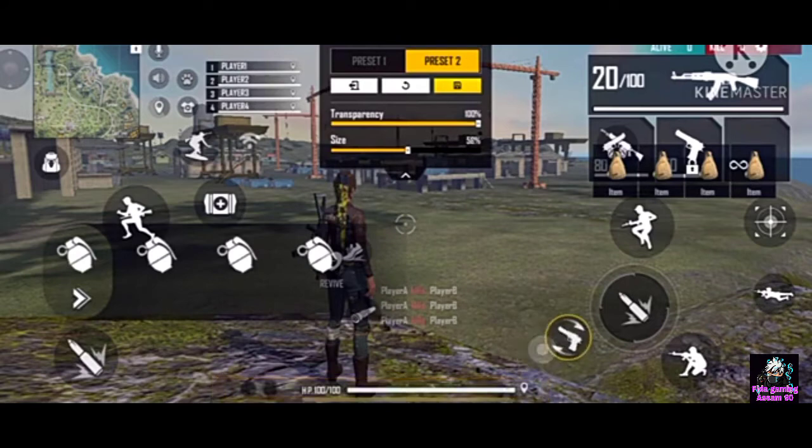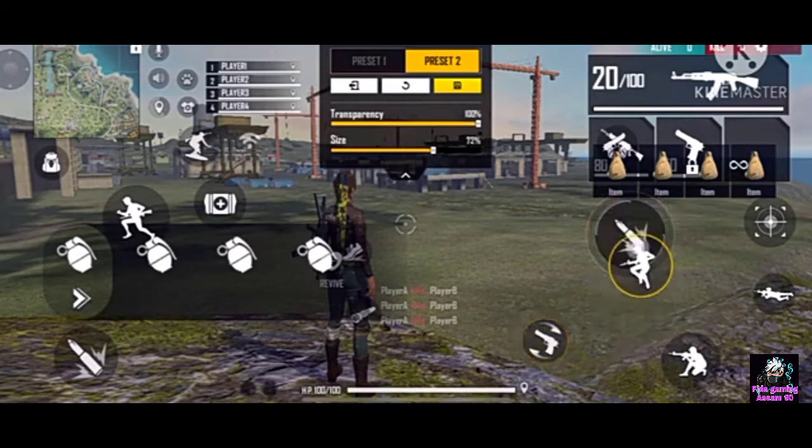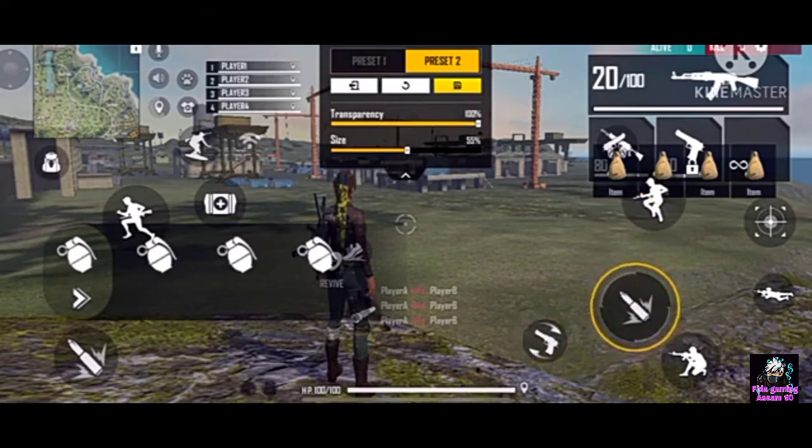You can increase the health button, and the gun switching button is very important. You click the button and switch to the gun — the gun switch button is on the top of the screen. I will explain properly later. You can keep the gun switch here because you know that the gun switch is used frequently.